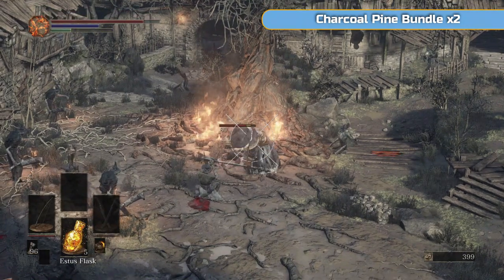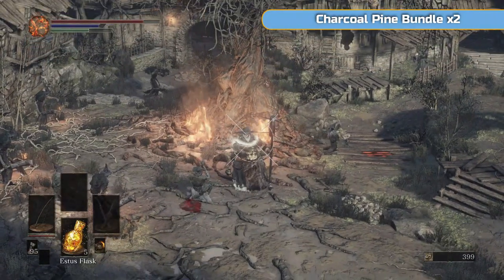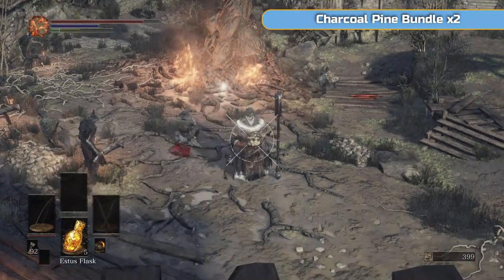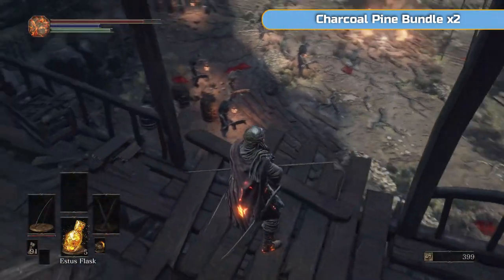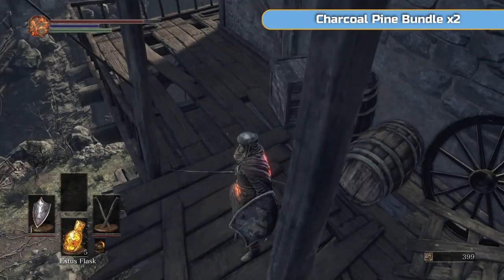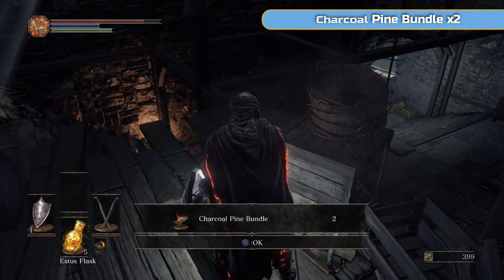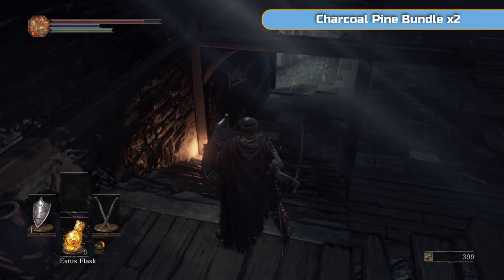I hit that body and it dropped down — remember to do that, it's quite an important thing for later on. We're going to grab that once we go down here. Now these sort of clerics are a real pain. Later on in New Game Plus and Plus Plus you'll run through these guys quite easily, but they have really odd movements in their attacks. It looks like they're not going to hit you, or they don't have time to.